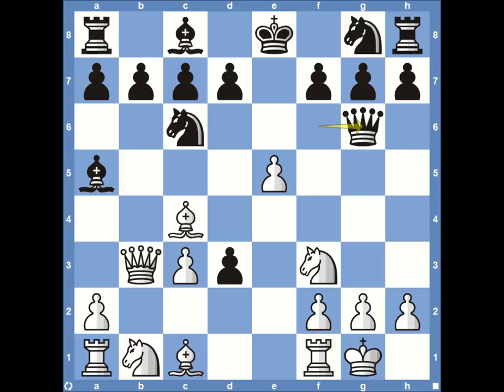Black moves queen to G6, doing a couple of things: staying active, protecting the pawn on F7, and protecting the pawn on D3. Black might eventually give this pawn back. Black is up in material right now because white played the Evans Gambit, but white can't just immediately take the pawn back with his bishop. White decides to play rook to E1, with the option to later play rook to E3 to put a double attacker on that pawn on D3.